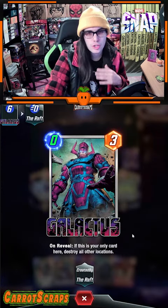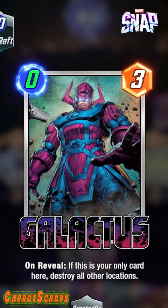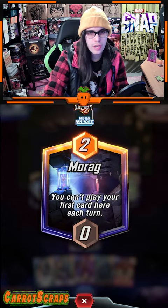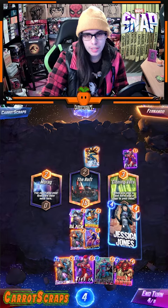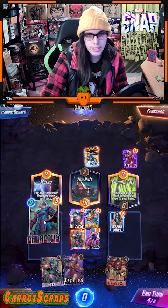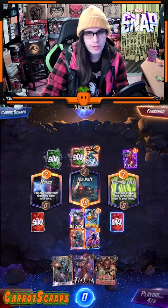So we have a Galactus, which destroys all other locations if this is played by itself. This right here is where the mistakes begin. Which actually might be helpful, since this location only allows us to play cards in certain circumstances. So I think what I'm going to do is play a Jessica Jones in Cloning Vats, and then I'm going to play Galactus on the far left.